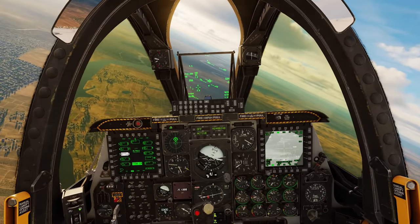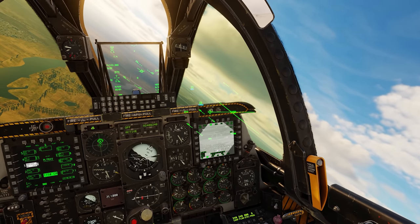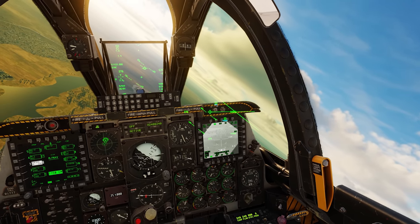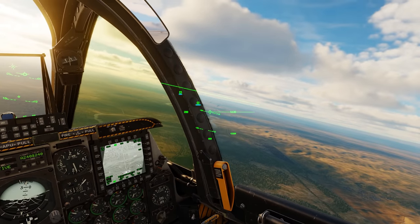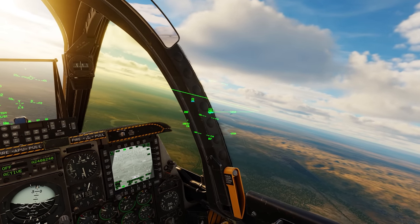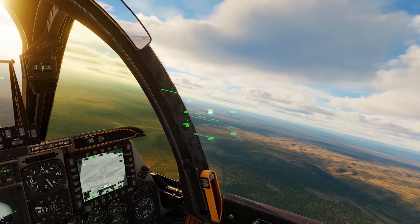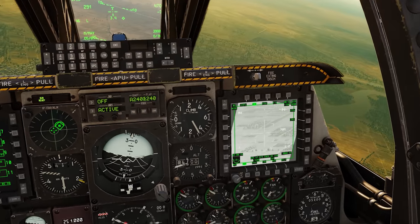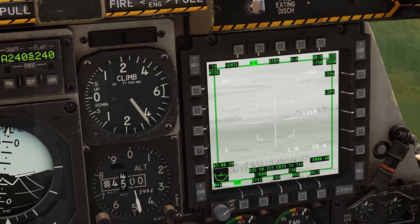Welcome back. Today we're in the A-10C Warthog. We've got an SA-6 site ahead that we need to knock out, and that's going to open the door for us to push forward. There's an SA-11 site up there, and there are some F-16s that should show up to hit that because it's going to be very difficult for an A-10 to deal with an SA-11 site. Hopefully some F-15 cover means we won't have to deal with any fighters.